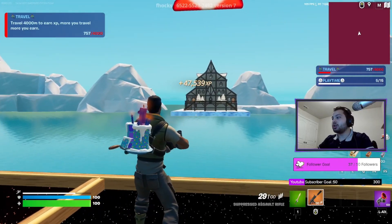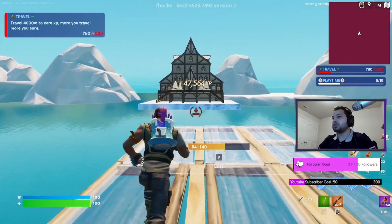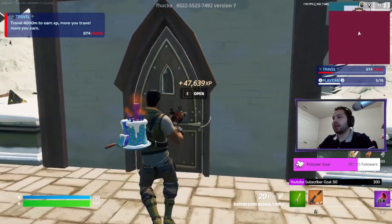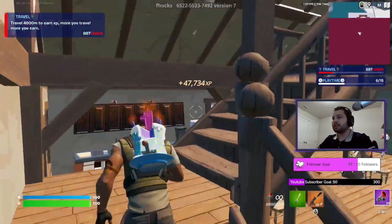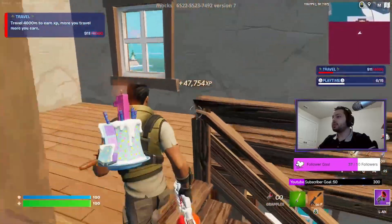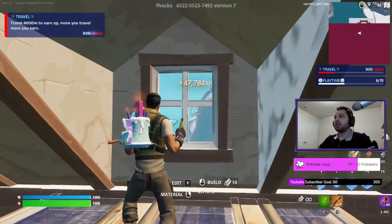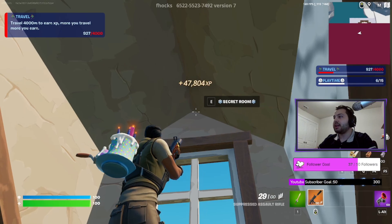Run up to those boxes and climb up top. Get your floor out and go right across to that building. Once you're there, grapple onto the porch and go through the front door of the castle. Go to the left staircase, head up top, get your ramp out, build one ramp, then a floor.